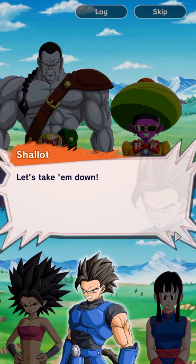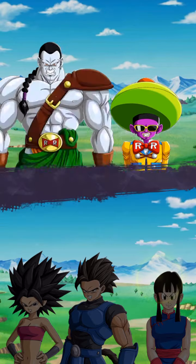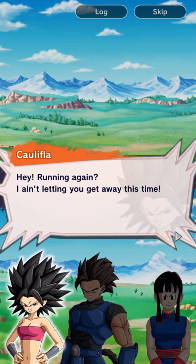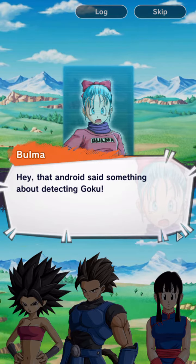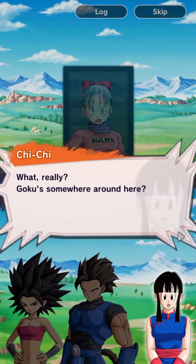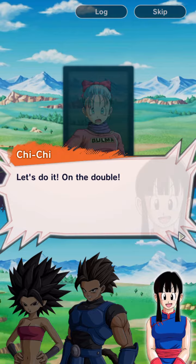Let's take them down. Goku detected. Running again? I ain't letting you get away this time. They're gone. That android said something about detecting Goku. Really? Goku's somewhere around here? Let's follow them — they might lead us to Goku. Let's do it, on the double.